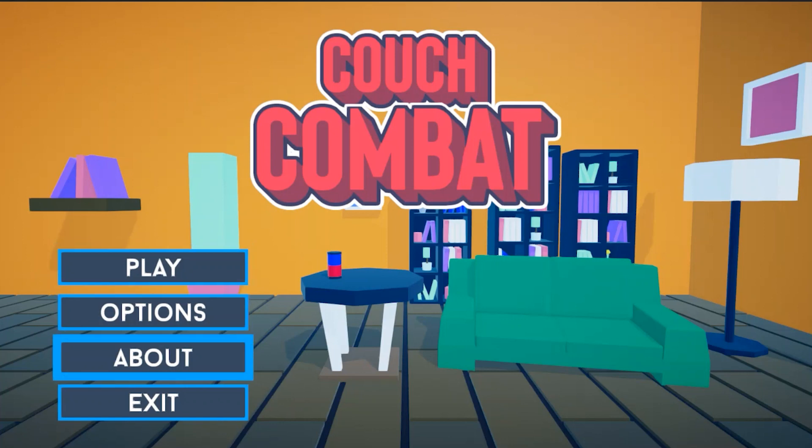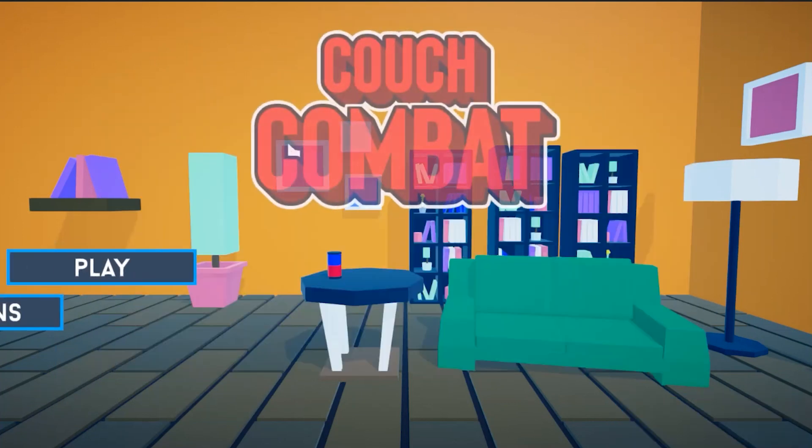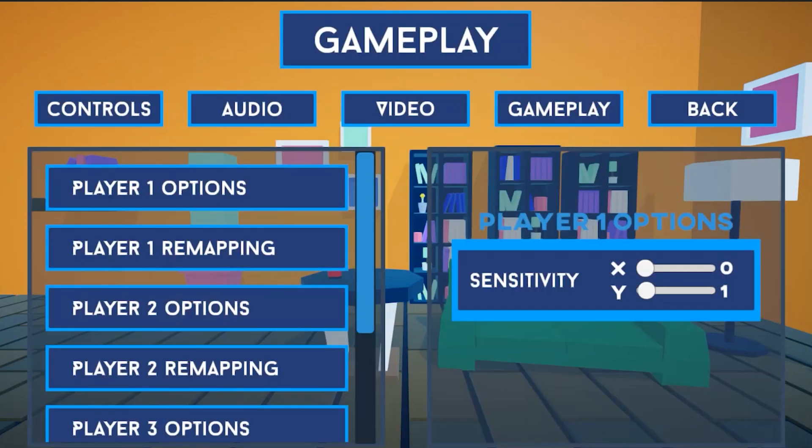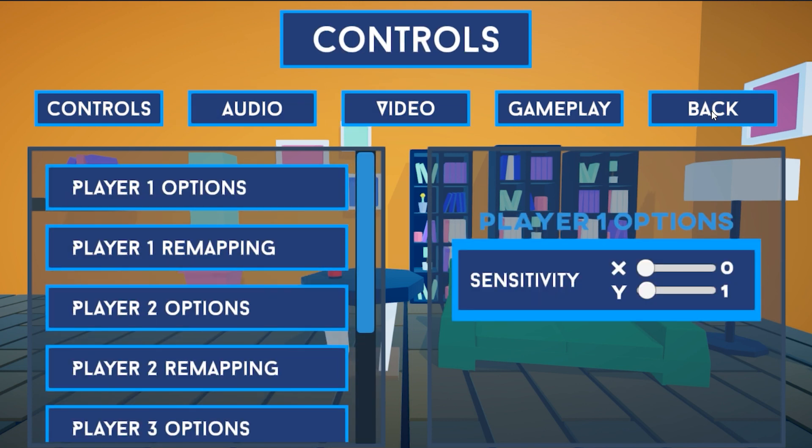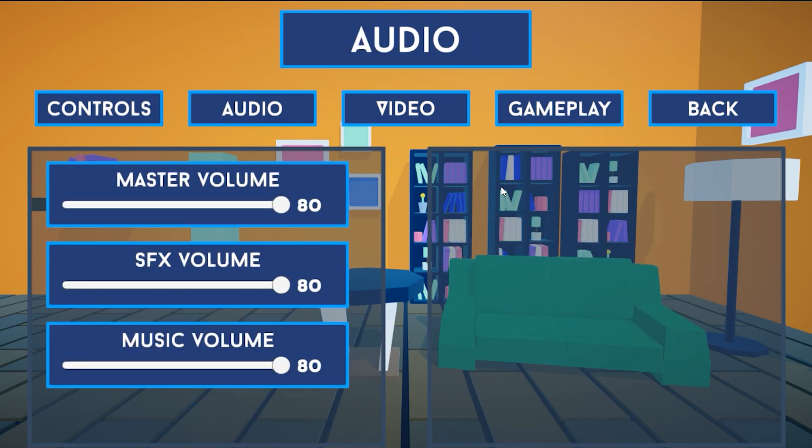Setting up the main menu, pause menu, and game options menu to work with controller input took a while, but the real issue ended up being the settings menu. I messed around with it for a very long time and was pretty close to getting everything working. But then I encountered a very strange bug whenever I tried to set up transitioning from the main settings menu to the details — it completely froze the game for about 40 seconds every time it happened, and I couldn't figure out what was causing it. So I decided to redo the settings menu to make it simpler, and while I'm in it, make it look and function a bit better — but that'll have to wait until the next devlog.